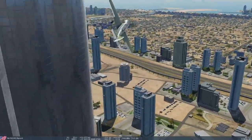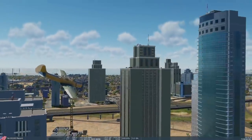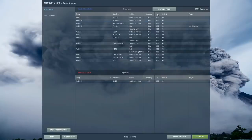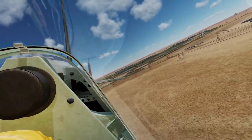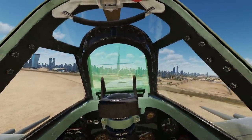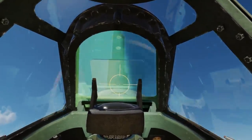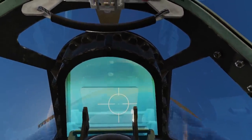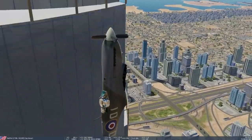Here we go. Get in there with the 109 and follow me - this ain't gonna work but I found a brand new game. Press F5 - I know it's there. Once our prop goes we have to fly as far away as we can from the Burj Khalifa. Up we go! You shot me - no, you hit me. I hit you. Look at that, now we fly as well as we can.